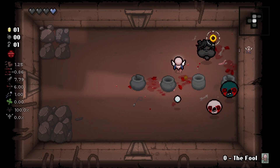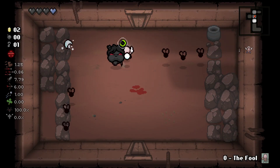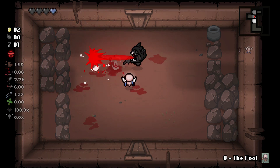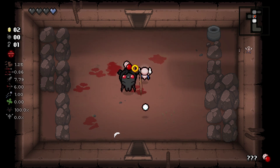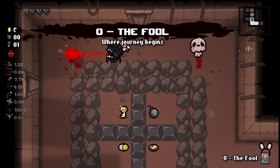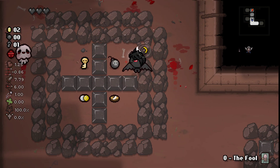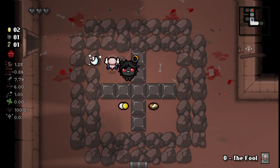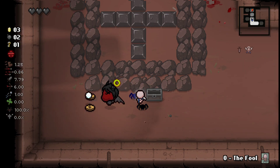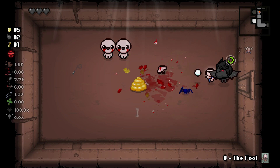We need to unlock those. We got a really good item — Mortar Tools — a really good item for Azazel earlier, and since we do get a range up, that's an essential stat on Azazel because of his really short range, as well as damage which is always nice.